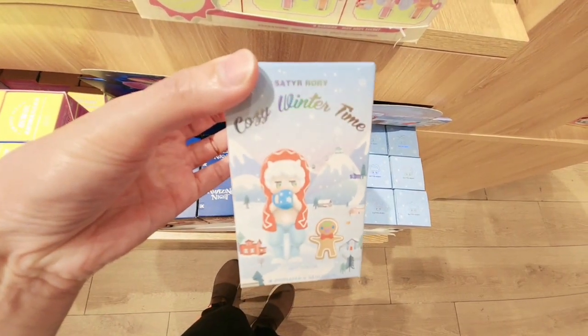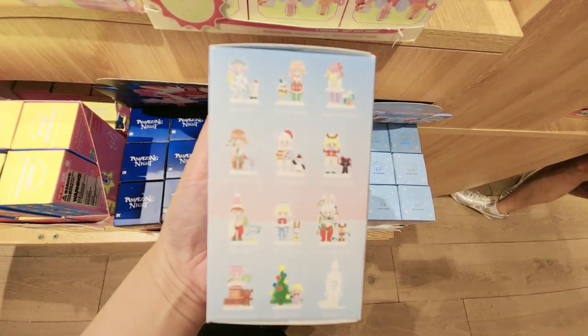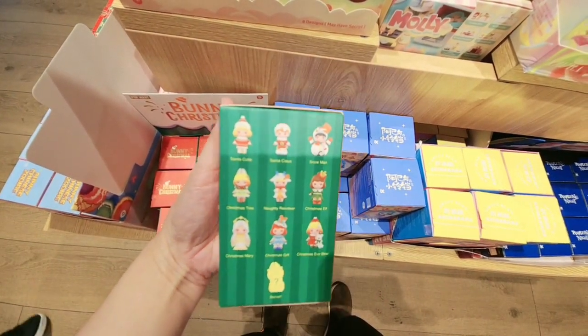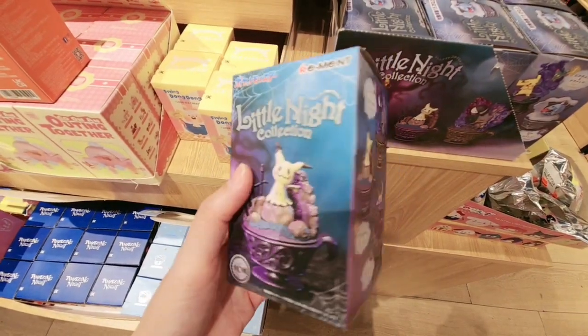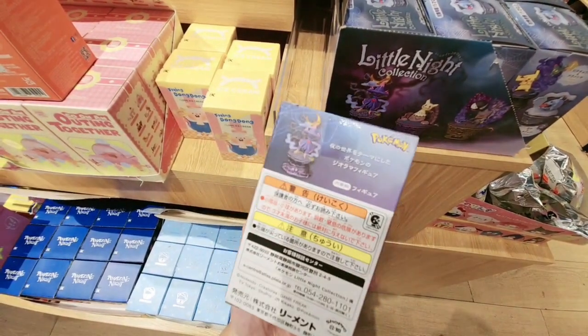I don't know what this is. This is called winter time — never heard of it. There are so many options on the blind box. This is bunny Christmas, option 2. This is little knight. Oh, this is a Pokemon blind box. This looks like a ghost Pokemon.